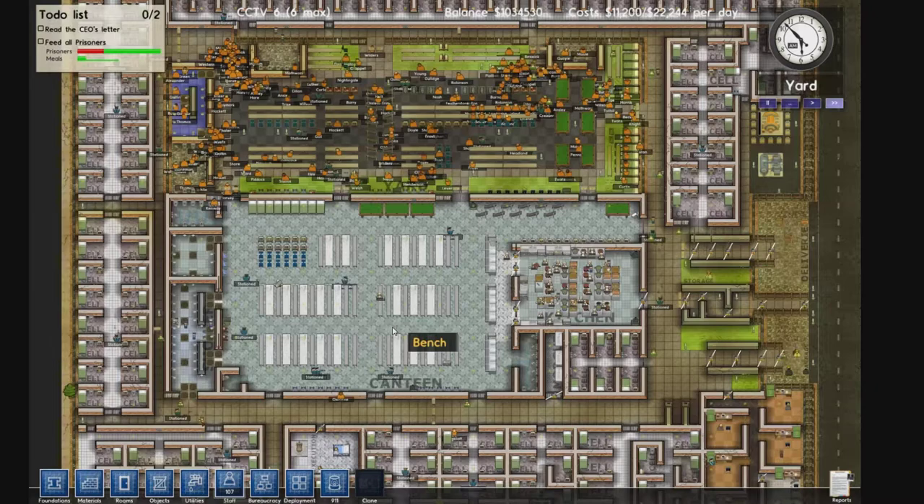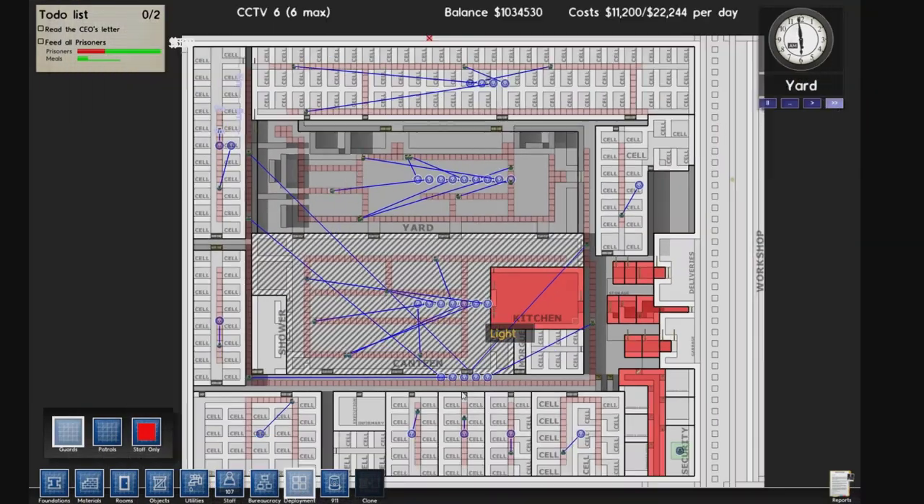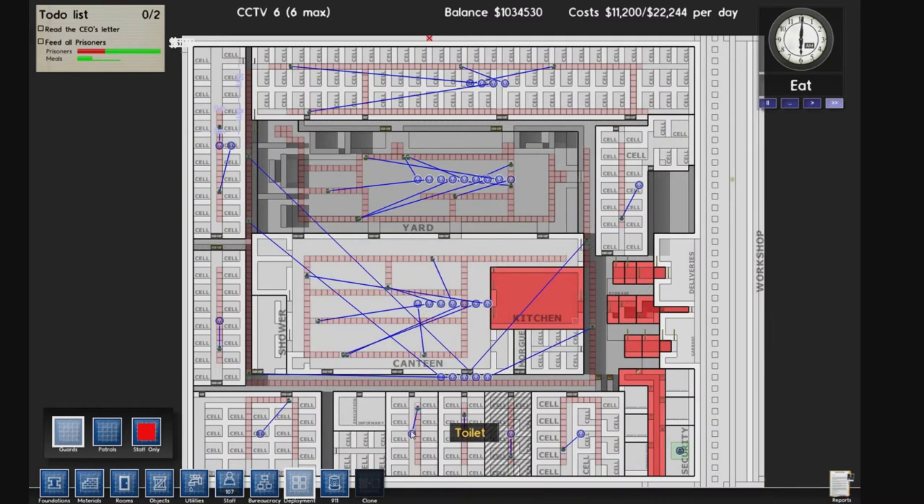This is the canteen. We have pretty much everything prisoners need in here too. On the west side there is a shower and a bathroom linked to the canteen as well.